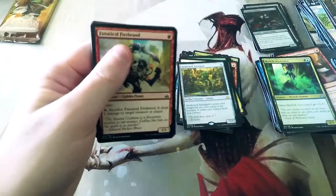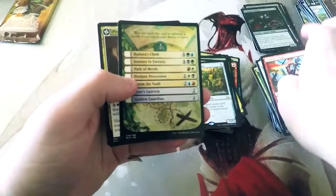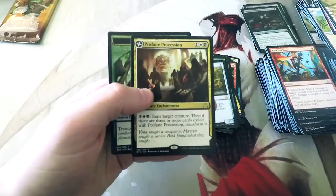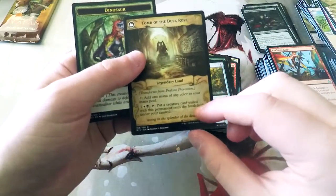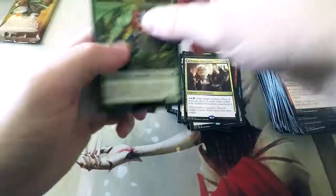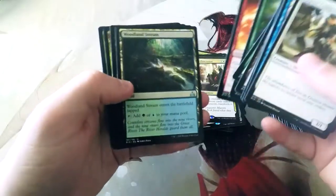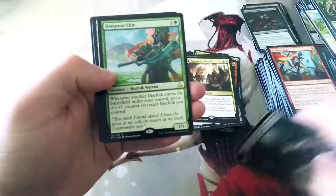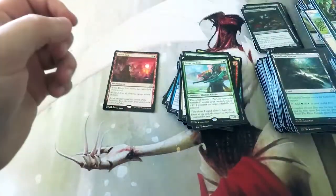Only two packs left, guys — let's see if we can get something really awesome. I hope you guys have enjoyed this video. You guys seem to really enjoy these box opening videos, so we may do one or two more at some point. Let me know in the comment section below. Profane Procession — another one of these flip lands. This one basically exiles a creature on the battlefield, which is really, really powerful, but it's a huge mana sink because you have to pay five just to potentially flip it — it's kind of a lot. Last rare: Deep Root Elite — a very good Merfolk card, definitely, but definitely not the most exciting card.